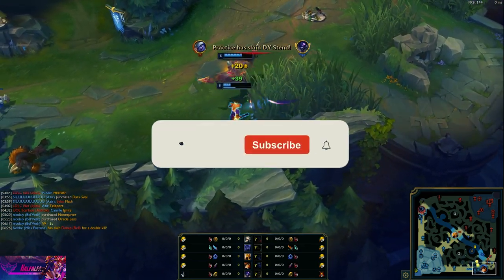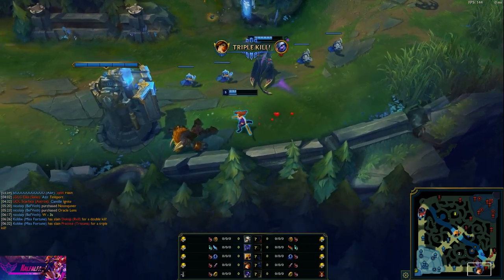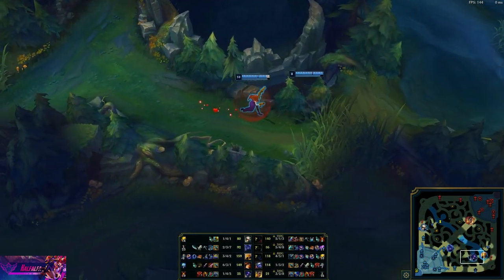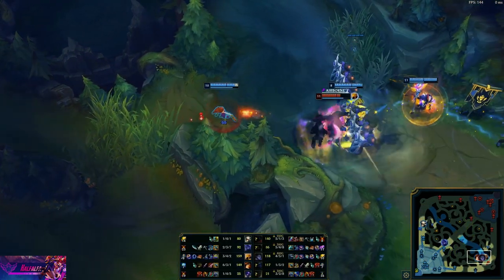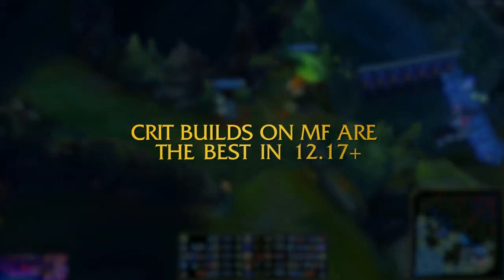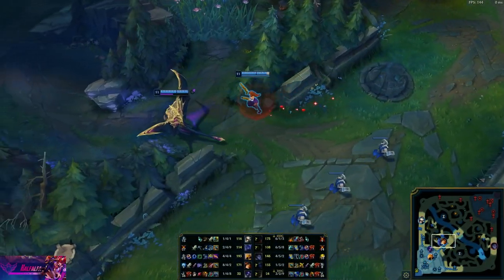Bloodthirster has been underrated for a long, long time. This item second gives a lot of AD carries the safety they need whilst letting them build offensive items like Kraken Slayer. On Miss Fortune specifically, Bloodthirster is very, very good second because you want to build crit — you don't want Lethality, you don't want AP. You're forced into a crit build and the best mythic to go is normally Kraken Slayer.